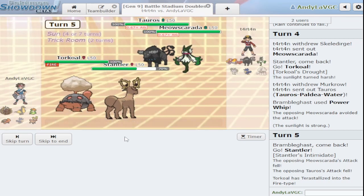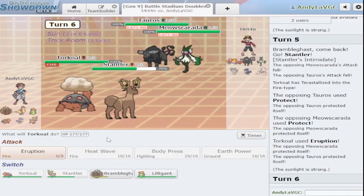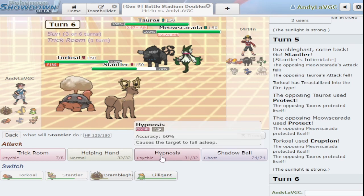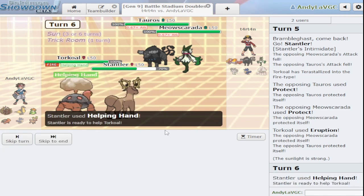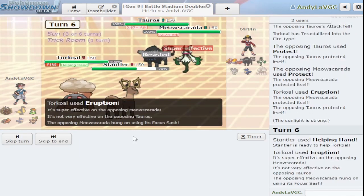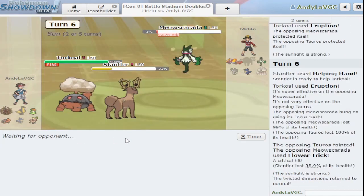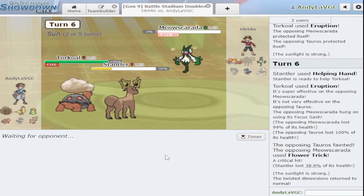Does Meowscarada protect too? It does. Yeah I'm just gonna eruption again and helping hand — let's see how much this does, they don't really have anything to do here. This is probably gonna be the last game. This is really funky — I did not make a very good team. Holy crap that was a lot of damage. Can I get another trick room off? No, Stantler's not bulky enough.